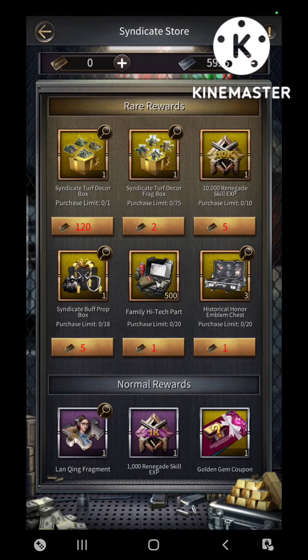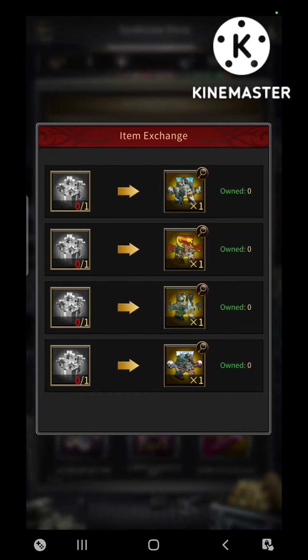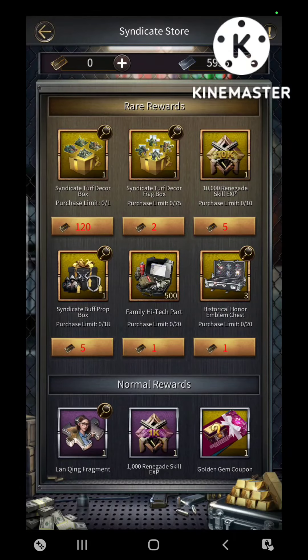You can use 120 of these cards to unlock the turf, or if you already have fragments saved you can buy individual turf fragments as well, which will cost you two points per box and each box gives you one fragment.